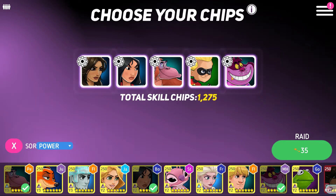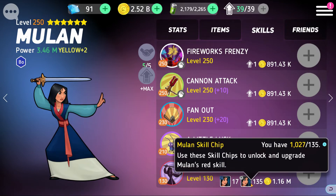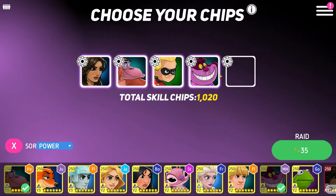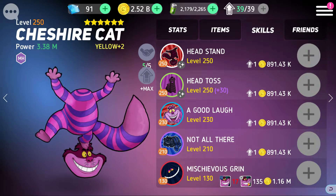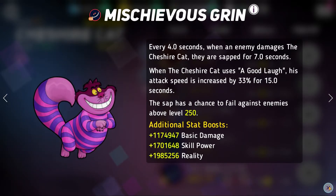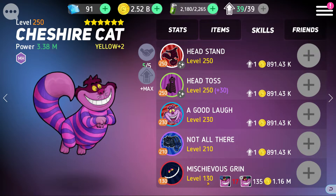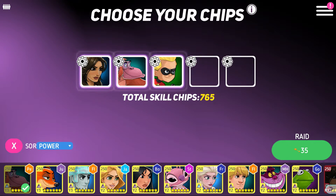Alright, I don't think I need Mulan chips anymore — I'm gonna get rid of Mulan. Do I need Cheshire? I don't think I need Cheshire either because we actually have Cheshire at max red skill now, which is very exciting. He's added to my list of max red skill. I don't know if I'm gonna be able to keep up with it though because I never seem to have Cheshire chips. Alright so Cheshire, you're out as well.